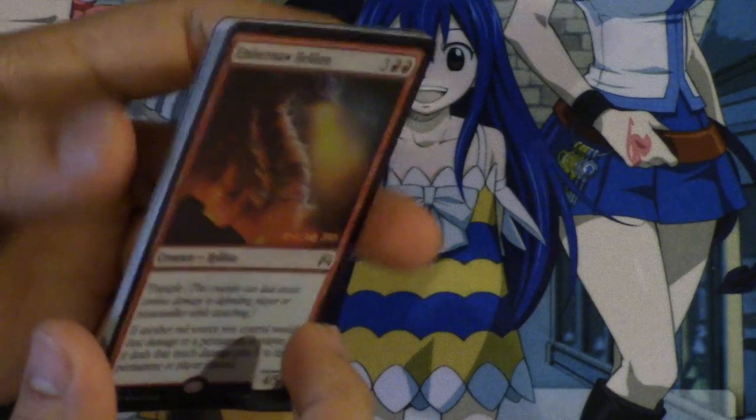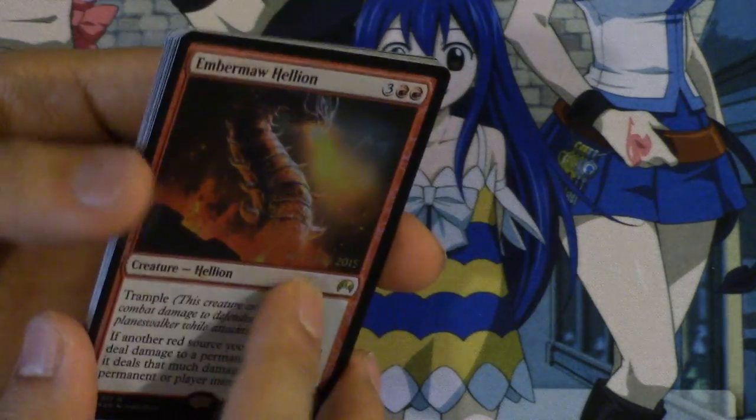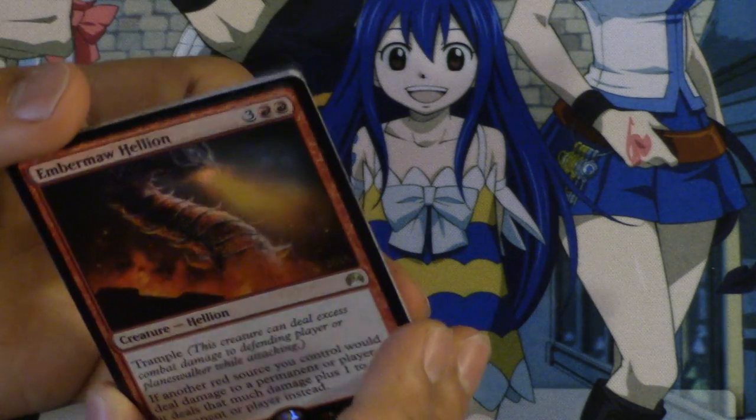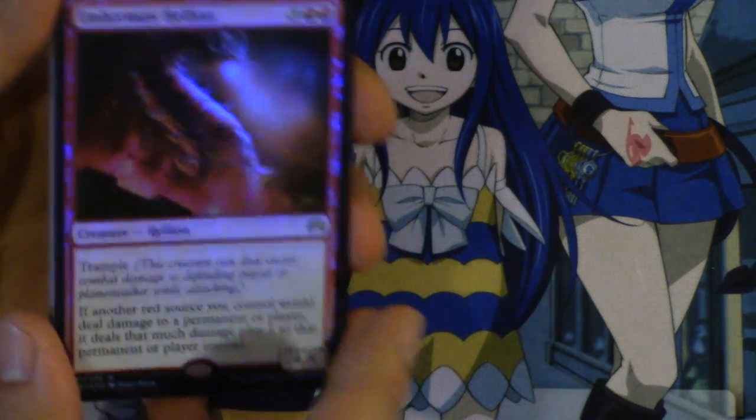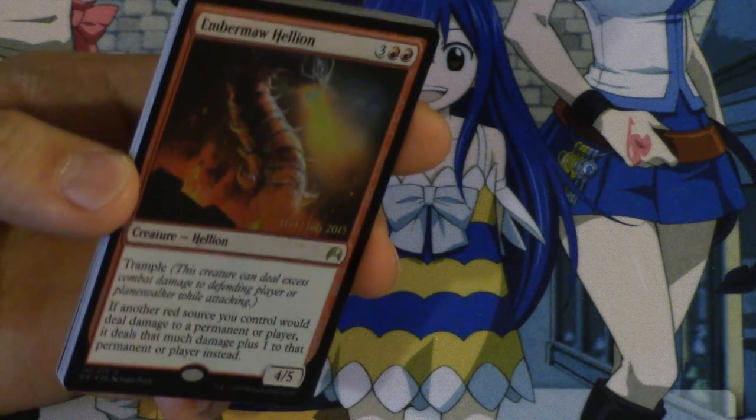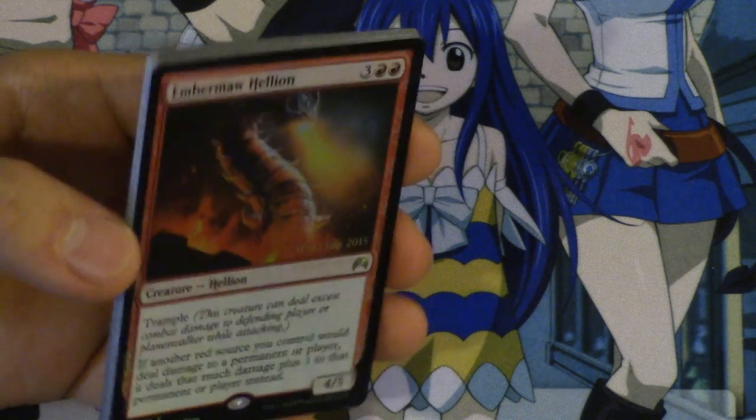Chandra Nalaar, the planeswalker, is the least valuable of the foils at this time of recording. Because Goblin Piledriver is a rare and not a mythic, it works out that you're really trying to get the Goblin Piledriver anyway. Bye guys!